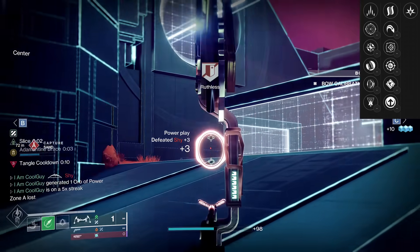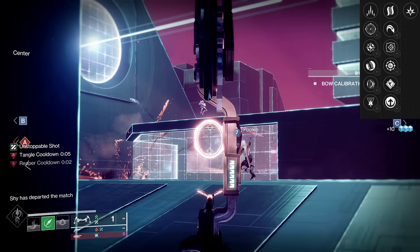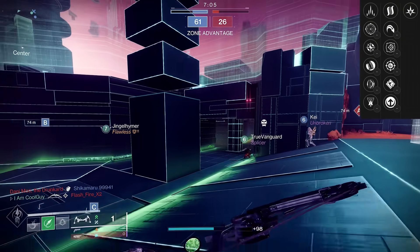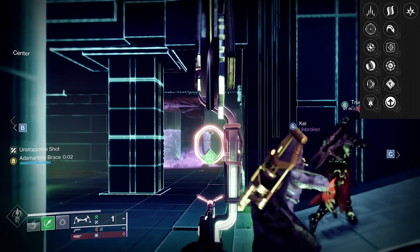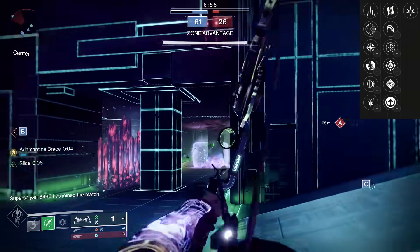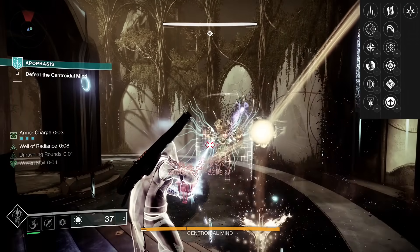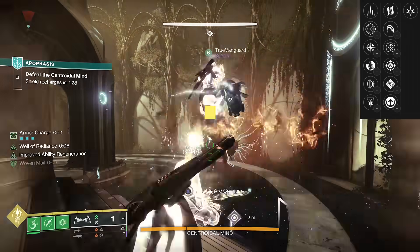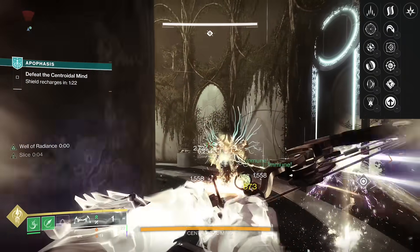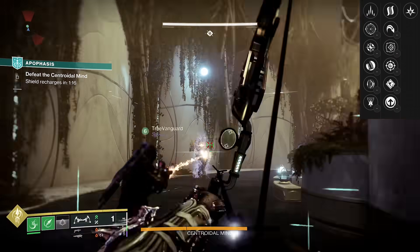When new content comes up, especially if there's something like a Wizard or a Colossus that can absolutely wail on you, Slice is going to be great. For PvE, it's going to be Slice with Hatchling, or a completely different route — Archer's Tempo Hatchling, or Archer's Tempo Successful Warm-Up. For Successful Warm-Up or Precision Instrument to perform to their top potential, you'd need to get the Strand kit going with Unravel. Explosive Head is always going to be good. Depending on what kind of player you are, Archer's Tempo Hatchling might be best — I just personally value Slice Hatchling.